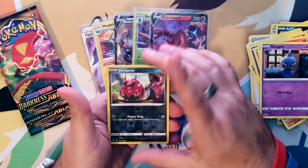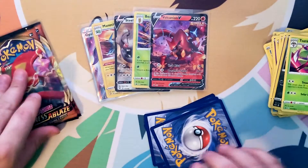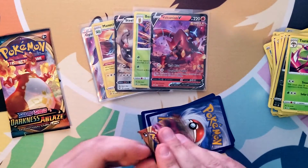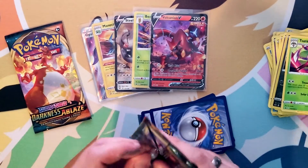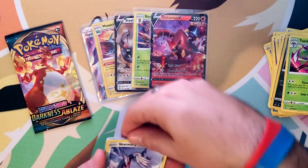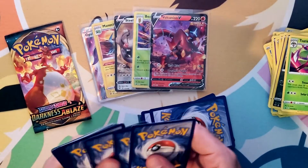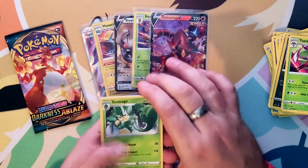Here we are — reverse holo and a non-holo rare. Okay, very cool. Two more packs — Darkness Ablaze all the way! Look at that, we got the gold metal Charizard today. Our last pack is going to have a Charizard artwork on the Darkness Ablaze. We got two of these — we're going to pull the code card, one, two, three to the front, one for you to the side, and then there were two.